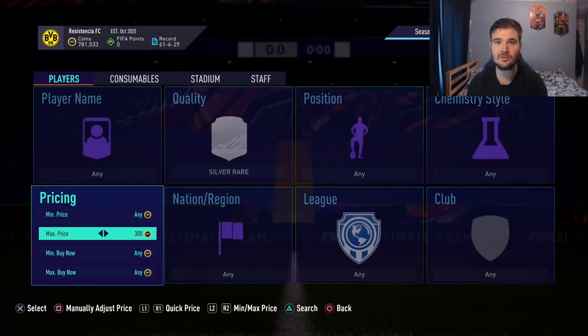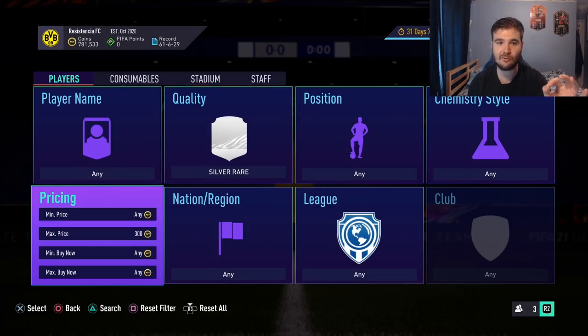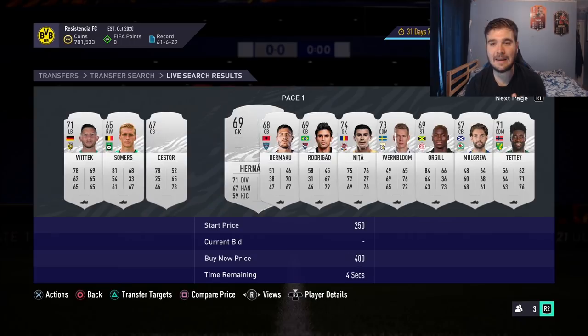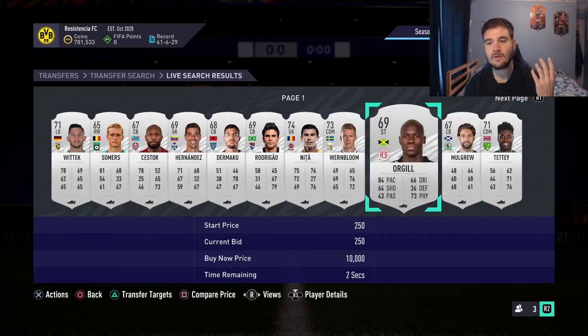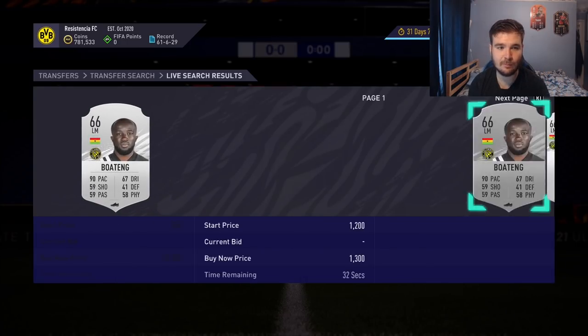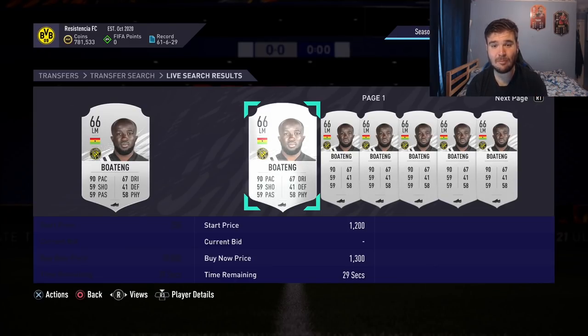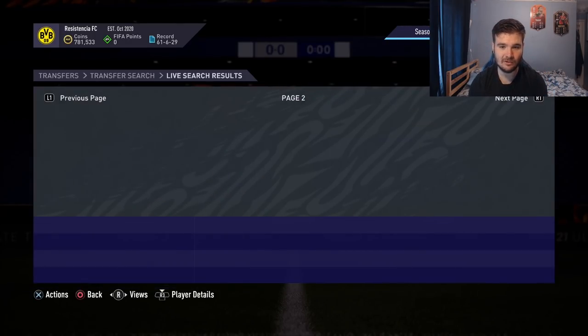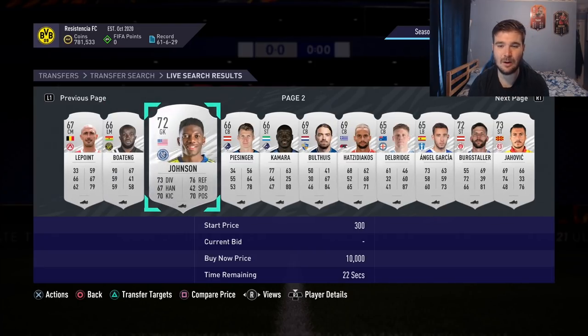The first method is the silver rare method. Silver rares normally tend to go for more than non-silvers. You want to set the maximum price to 300 coins and search with open bids enabled. What you're mainly looking for are fast players — fast fullbacks, players that people would be interested in playing with.